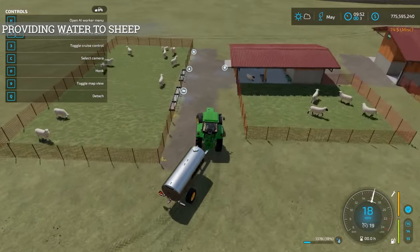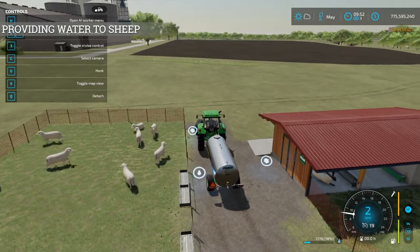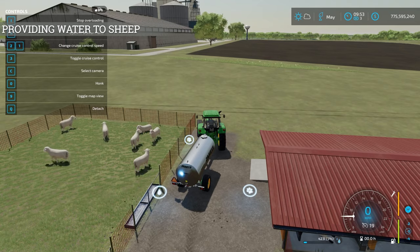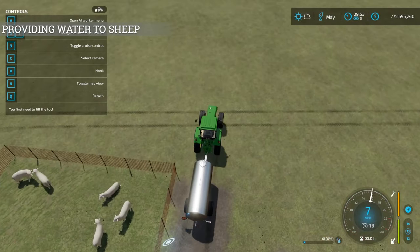Now to put water into the outdoor pen, all we have to do is drive up over to where the water icon is, then unload the water, and the sheep will have water. That part is taken care of.